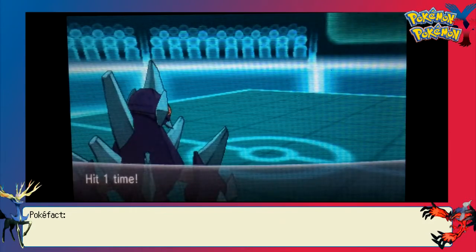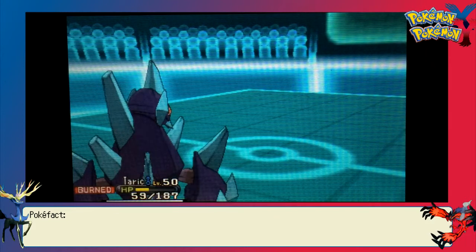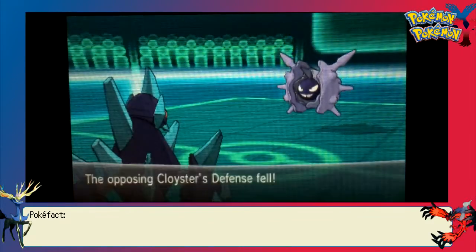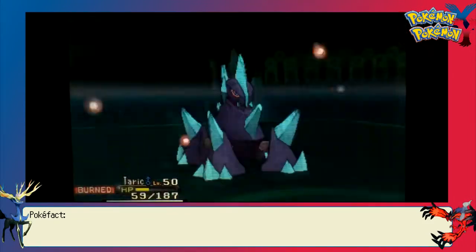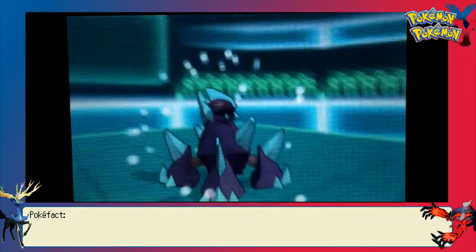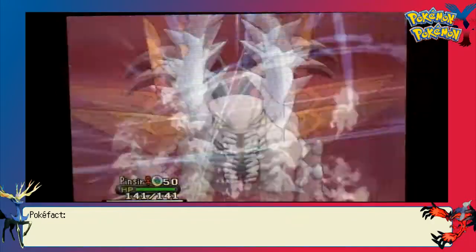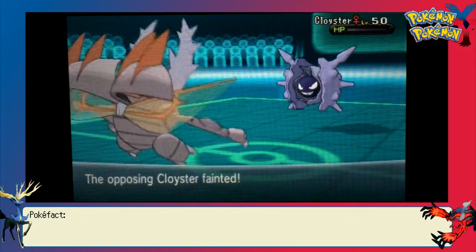With Togekiss going down, that basically leaves him with only Cloyster. I figured he would just KO me, so I clicked Explosion — but he actually went for Shell Smash. I wondered if I'd get an opportunity to end this with a big bang. The short answer is no — Cloyster lives with a sliver of HP, though Explosion did a lot of damage even at minus two defense. That's okay because I have priority in the form of Mega Pinsir. We Mega Evolve, get that Aerilate-boosted Quick Attack going, and that's the end of that battle.